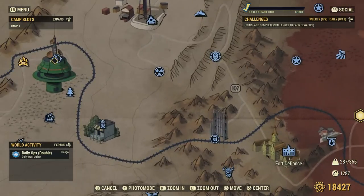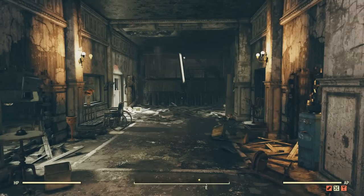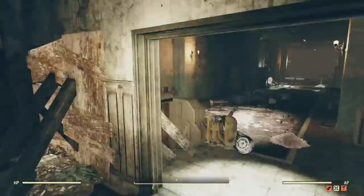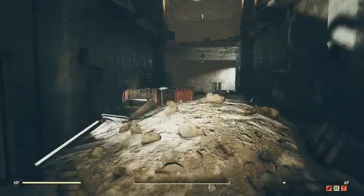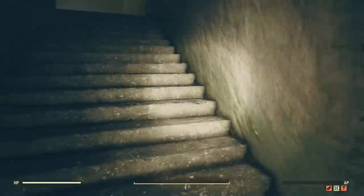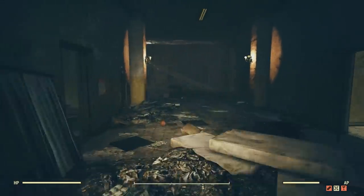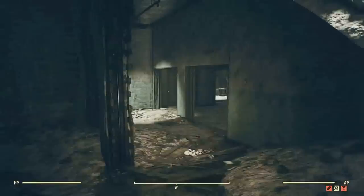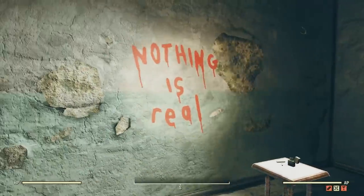The first one I'll be showing you will be located over here at Fort Defiance, where we can find some writing on the wall that says 'nothing is real.' You can find this writing from the beginning of Fort Defiance by heading this way and taking a right when you first enter, then taking a left at the end of this hall, and making your way up these stairs. Once up here, you then just want to go through this way, head over to where you can go up — but instead of going up, there's a path where you can go down right here.